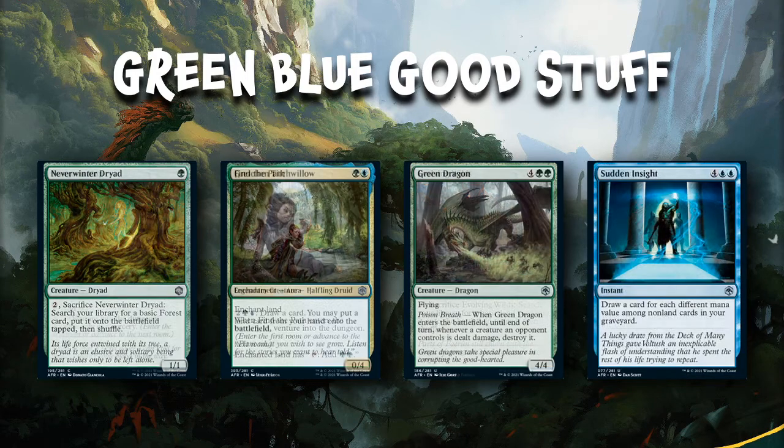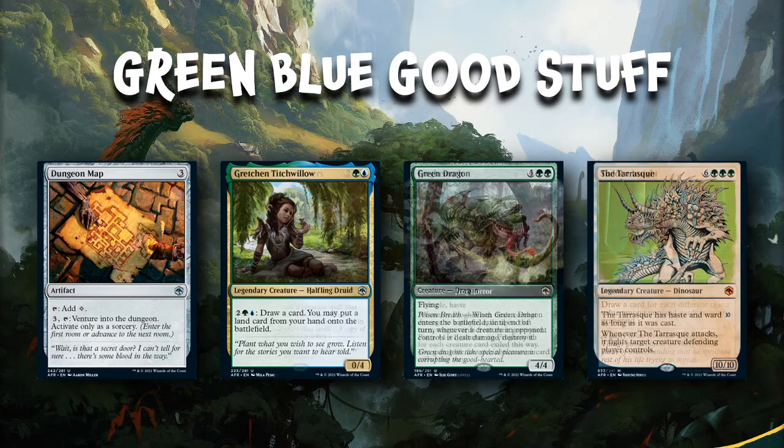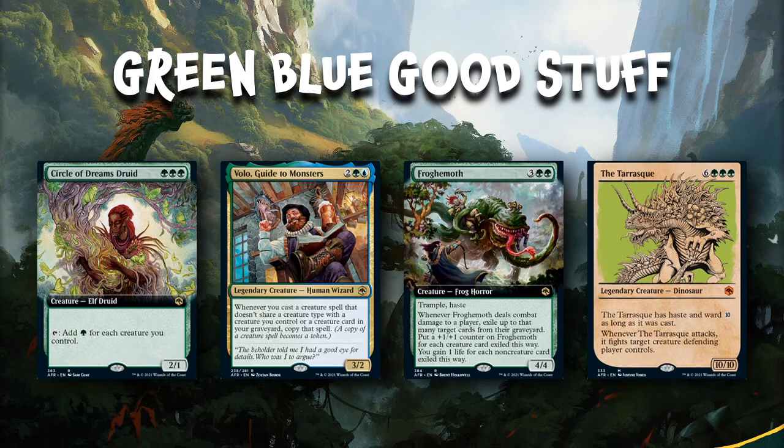Simic is probably one of the better colors to splash a third color, or you can just ramp up into big creatures. For uncommons, the Dungeon Map also gives you mana and lets you venture into the dungeon if you've got nothing else to do. Gretchen is a good early blocker who can later draw you cards if you're empty, or ramp into a big green dragon. Sudden Insight gives you a lot of card draw. The big rares are Circle of Dreams Druids — adding a Forest for each creature you control — and Volo, Guide to Monsters, who copies any creature you cast as long as it's a new creature type. With one Elf Druid, one Frog Horror, and one Dinosaur, you've got three different types — this all works really well together.